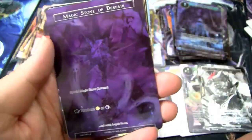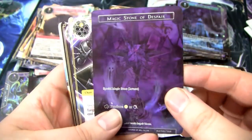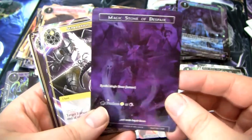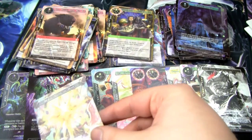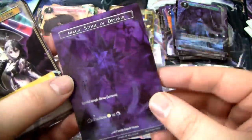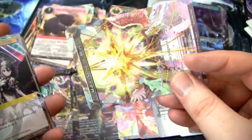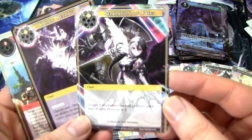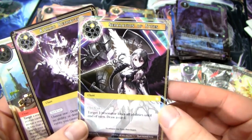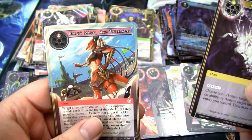We got two Full Art Magic Stones in this box. I'm probably not playing Light, but it's still cool to have. We have a Separation of Fates, which is a pretty good card. And then a Karmic Retribution and the Tournament. So we only have two more packs left.